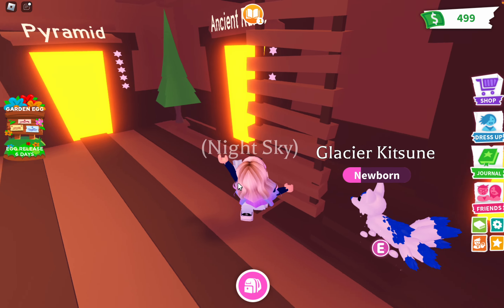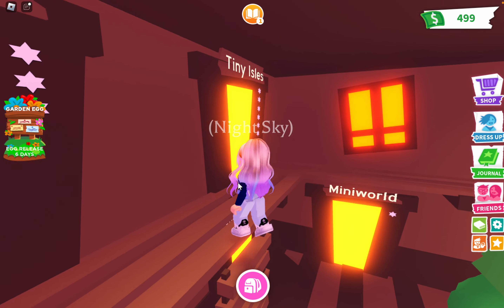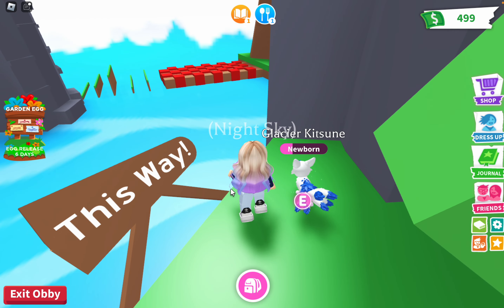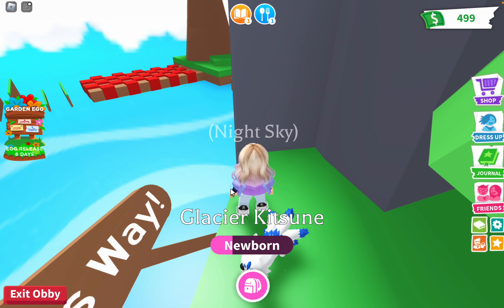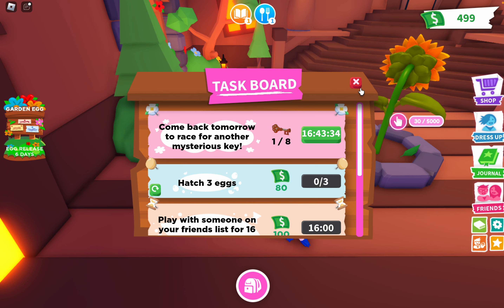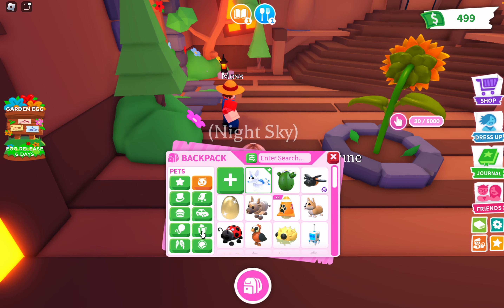This one is way harder than I thought. Let's check the other obbies — I don't usually check these because they're normally extremely hard. Let's see this way... okay, let's view their invitation. How do I go this way? That was weird.